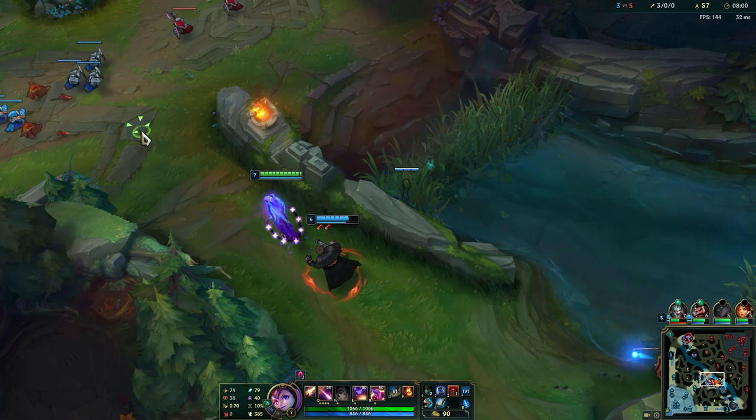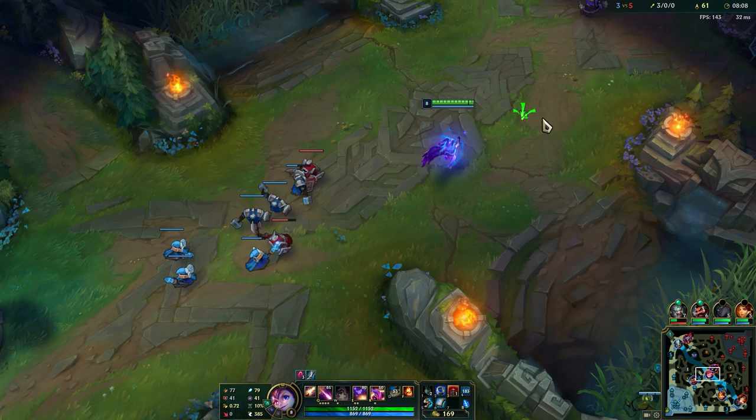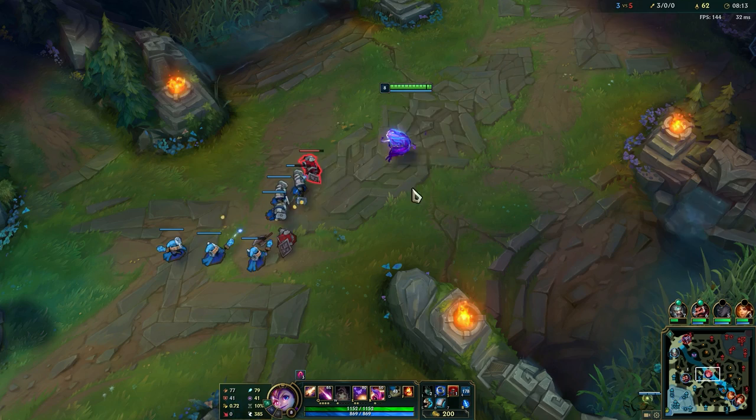Now we one-shot the caster minions, so wave clearing becomes super easy for us. Tier 2 boots also makes it really easy to escape from Veigar's cage as well.